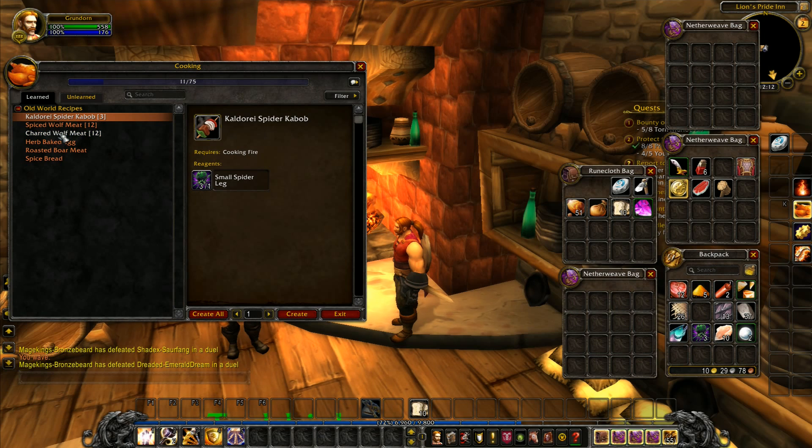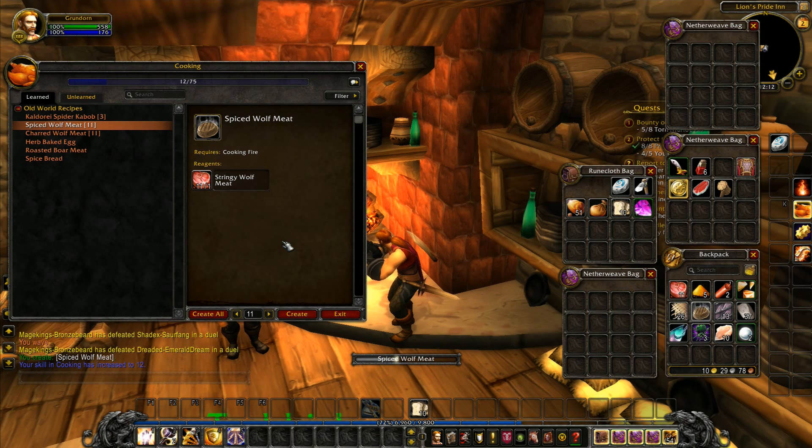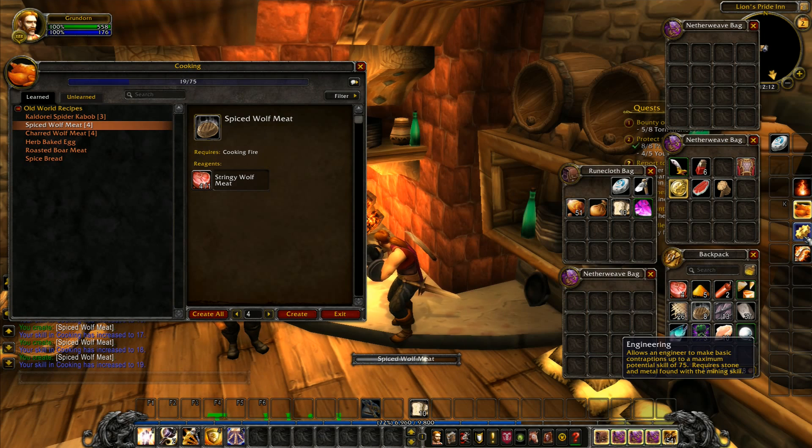We've got several items here for food. The charred wolf meat just gives food, but the spiced wolf meat gives us an extra two stamina if we eat for at least 10 seconds. So if we craft all of those we can start leveling up our cooking a little bit. We don't have anything we can do with the mackerel at the moment, although there are recipes around. We've also got engineering and mining — 51 copper ore over here, so we'll nip across the road in a second and smelt those down.